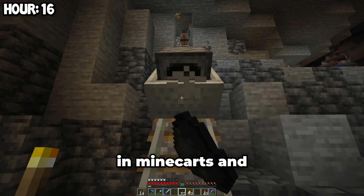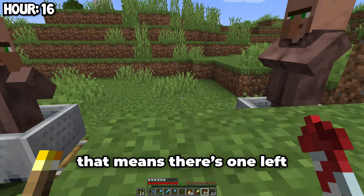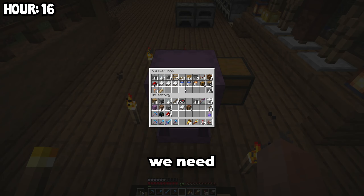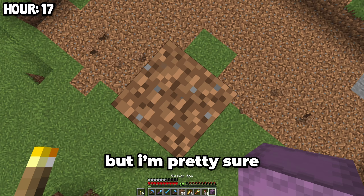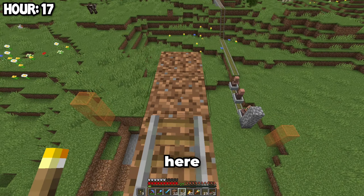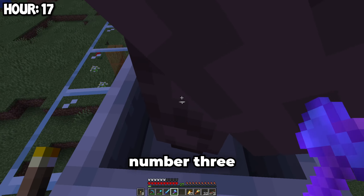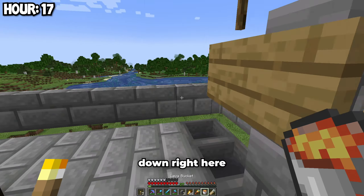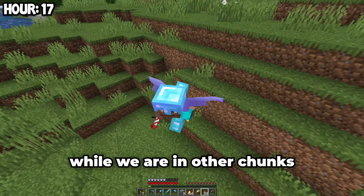Now we just need to put all these villagers on minecarts and get them up. That's villager one, villager two, and the third and final villager. Now it's time to start building. The plan is to build in the spawn chunks so it's always spawning golems. We need to get these villagers up here, place some stone bricks, then slap this lava down so the iron golems will die. The iron farm has been completed — now we just have to wait to see if it works while we are in other chunks.